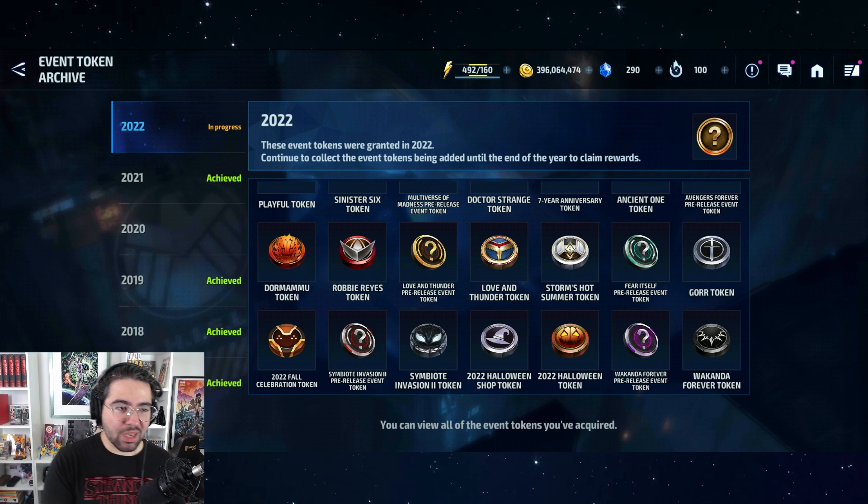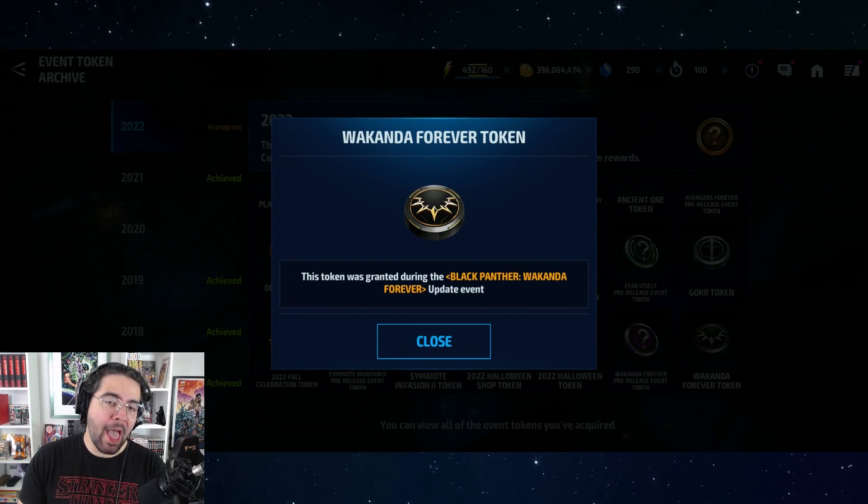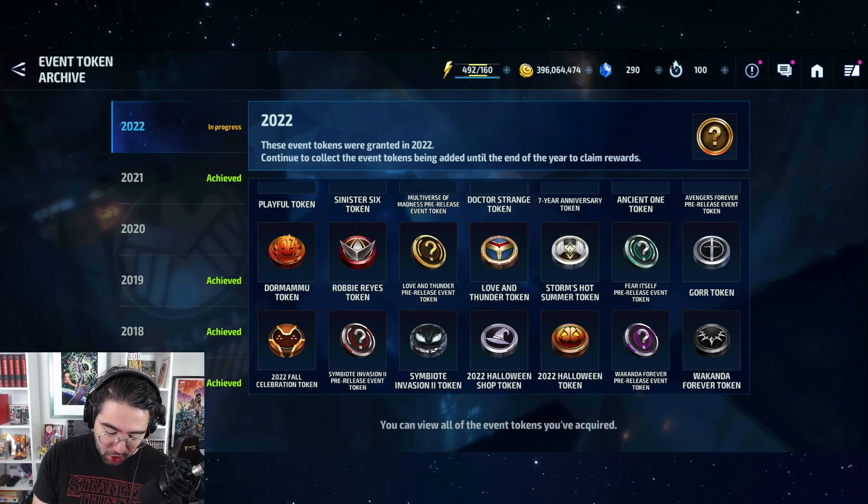Every single month you get 700 tokens if you do all 14 days at 50 tokens per day. You can use 650 of those tokens to buy a mega tier two ticket or a premium card, and then use the last 50 tokens to get that two-star rank-up ticket.